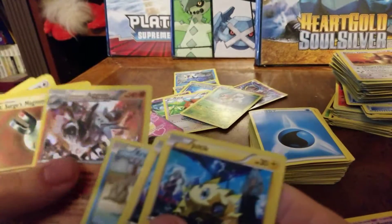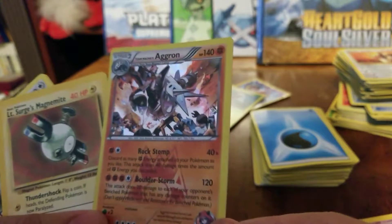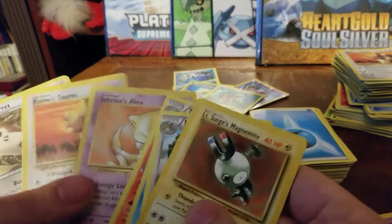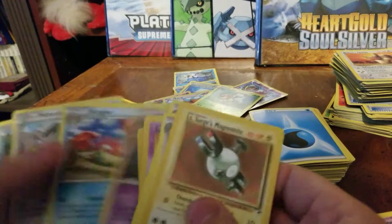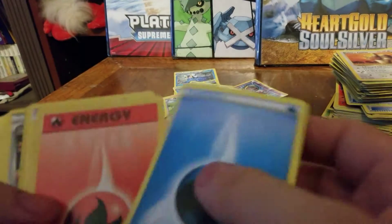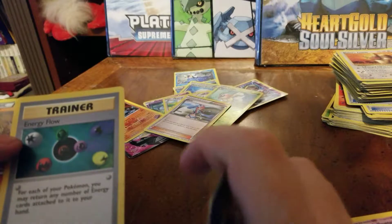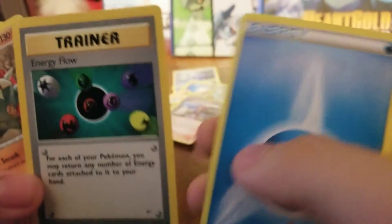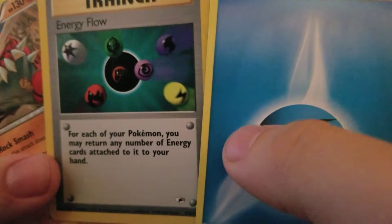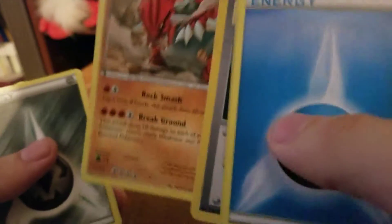Gilteak, Krabby. Team Magma's Aggron — that's a beautiful card. I got into the TCG right after that Team Magma stuff. I think it was Primal Clash. Skyla. Energy Flow — for each of your Pokémon, you may return any number of energy cards attached to it to your hand. Groudon — the man, the myth, the legend.